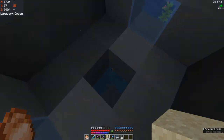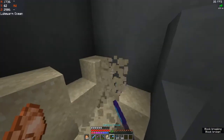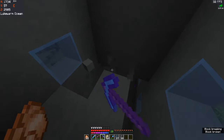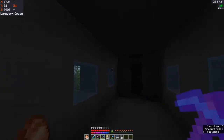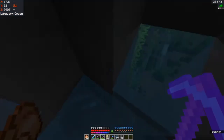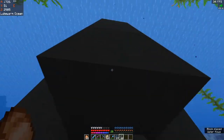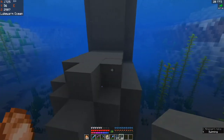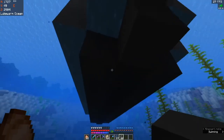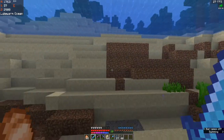Destroying sand is absolutely amazing. Now I can break that — that is our submarine, not done yet because we need to put the inside in. How about this is our door here? Could that work? Or is that too much of a giveaway? Maybe an iron trapdoor at the bottom. I'm going to go get a few things we could enter this place with.